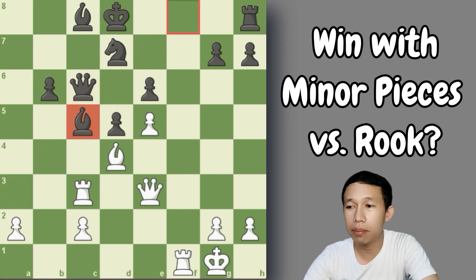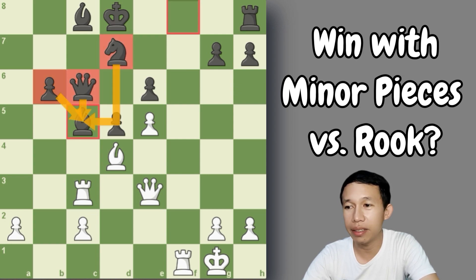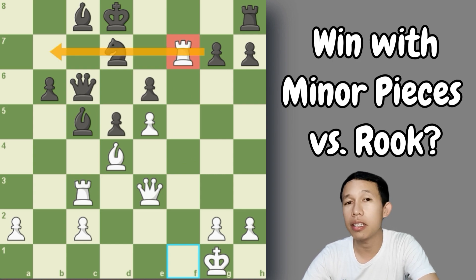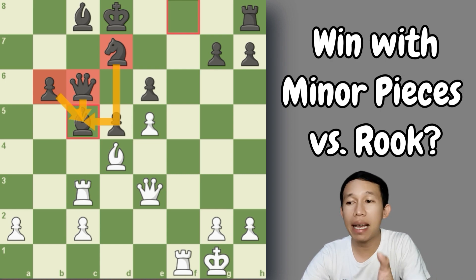How many attackers does that bishop have? One, two, and three attackers to that dark-squared bishop. But on the black side, how many defenders? If white has three pieces attacking, then black also has three pieces defending — the queen and the knight. That is why white goes to f7, activating the rook on the 7th rank. That is one of the ideas you should not forget: place your rook on the 7th rank.